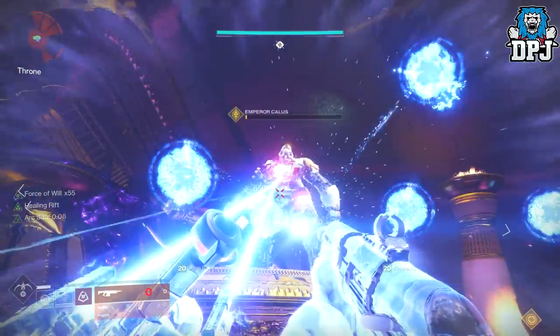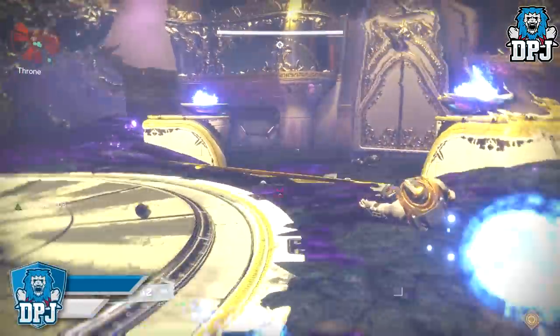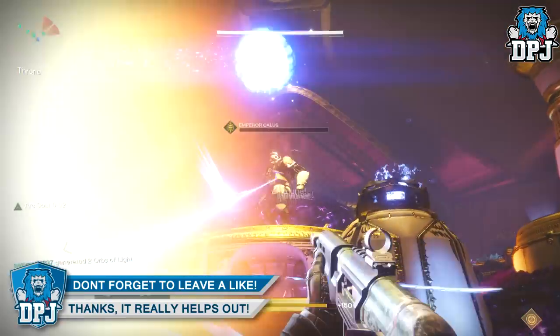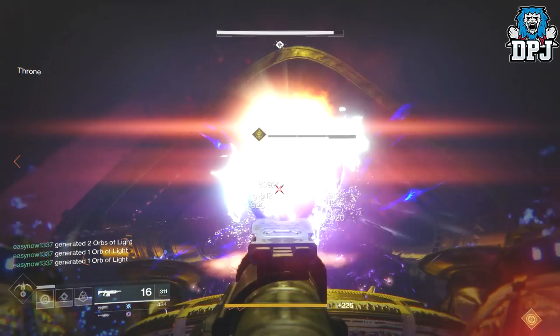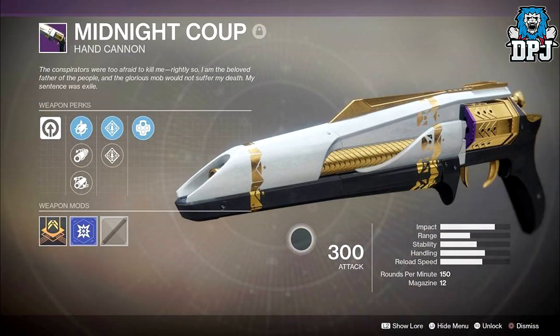We have also seen new weapons dropping from the raid — weapons that we thought were only obtainable from hard mode or prestige mode. The Calus boss fight chest now seems to be the one dropping such items. We have seen the sniper drop and we have also seen the hand cannon drop. On screen now we can see footage from Story Machine, a fellow Destiny YouTuber who posts amazing quality content, so be sure to check him out via the links in the video description.